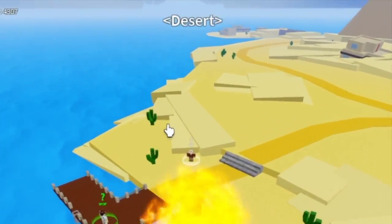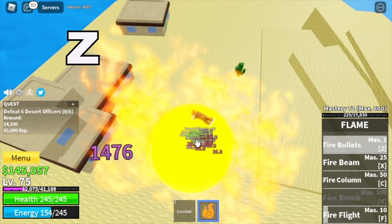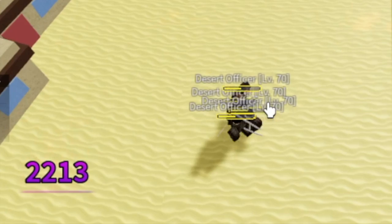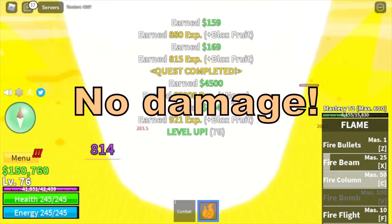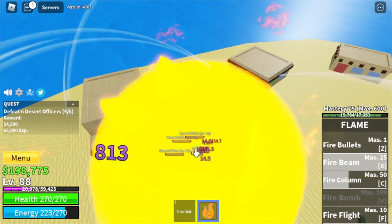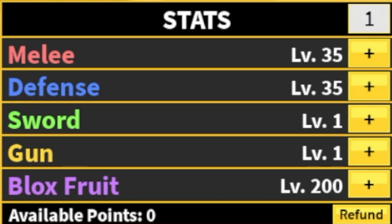After that, next island is the Desert. Our target is the Desert Officers. Check the Z skill — you only need two Z skills to defeat an enemy, but you can also use your C skill. Don't worry, there is no damage because Flamefruit is an elemental fruit. We're gonna leave this area when we reach level 90. Stats: melee 35, defense 35, Blox Fruits 200.